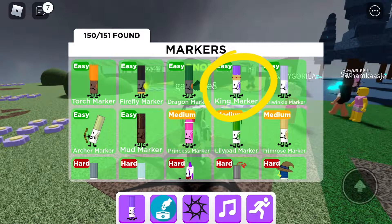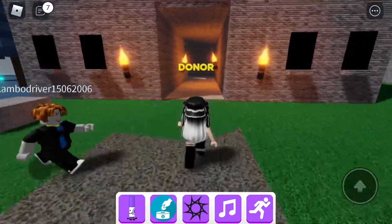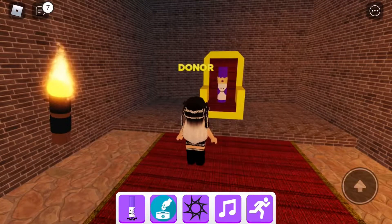Let's find King marker. It's just inside here and round the corner. King marker is just here.